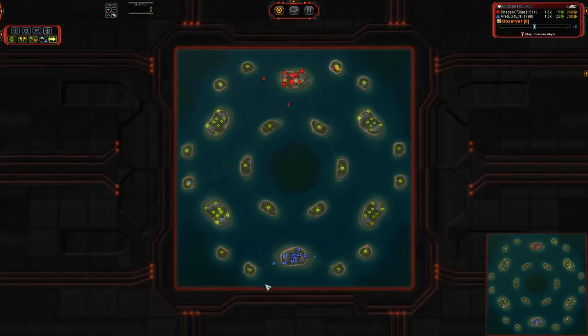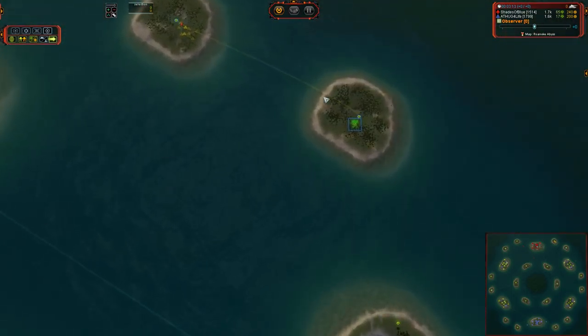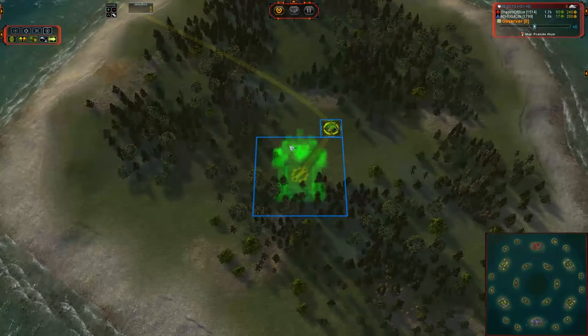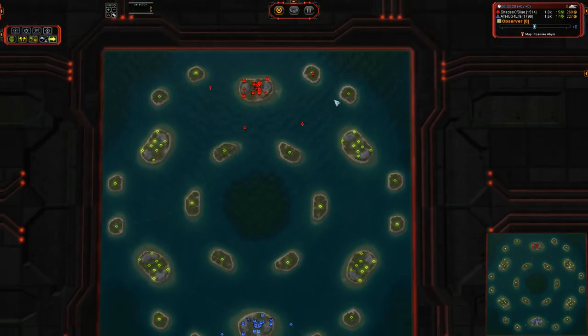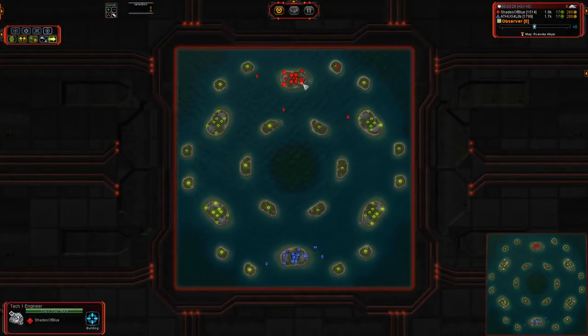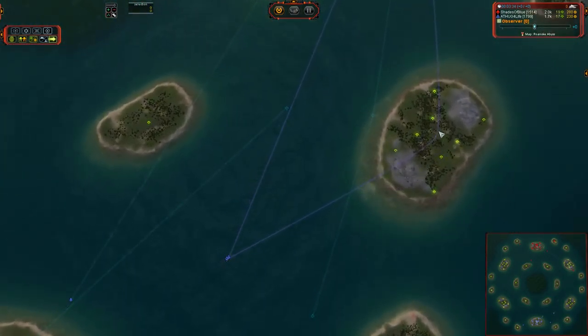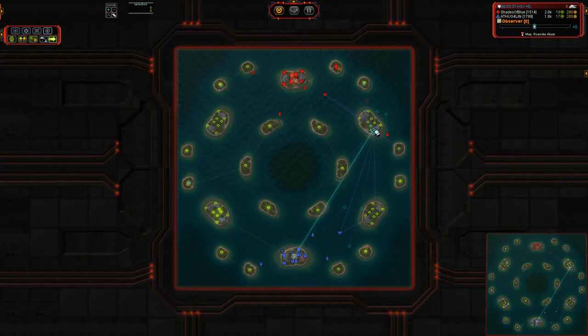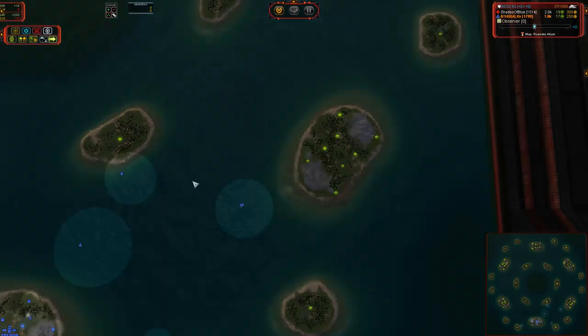We do have land factories queued up for Shades of Blue on the outside edges as well. That is going to let him get a little bit more of a presence on the field. When you have that factory, the opponent basically has to actually kill the factory in order to eliminate the expansion, and it just buys you a little bit of extra time to respond. First transport is going to be out for TA for Life, just barely edging out Shades of Blue. This is looking like an almost identical build.